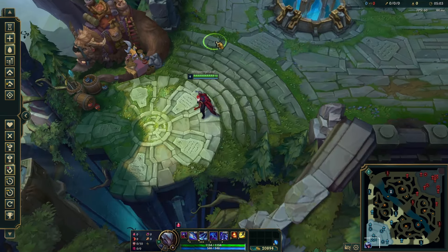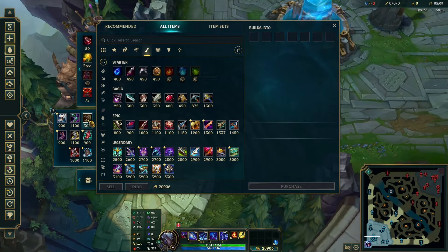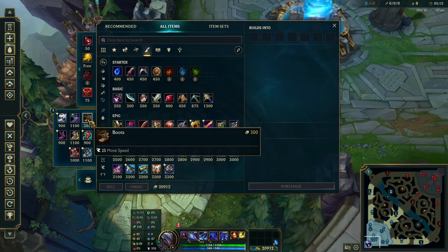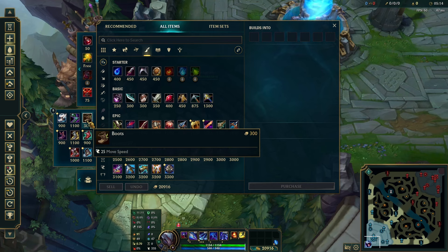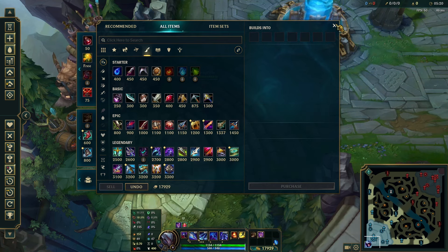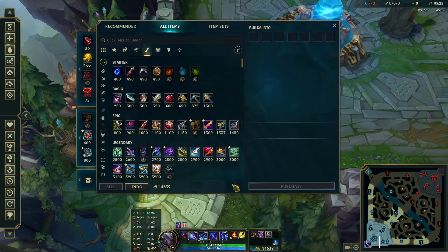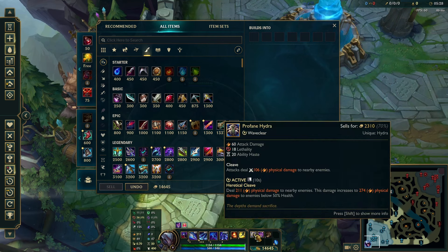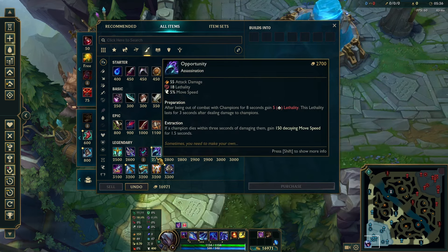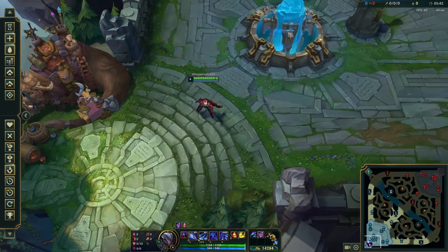For the Electrocute assassin build, on your first back in almost all situations you build tier-one boots — they're just too good on Talon. Then you finish Youmuu's. If you took Ultimate Hunter you take Youmuu's, then Profane Hydra as your second item. Many Talon mains skip Profane Hydra because it's expensive with a bad build path, so they go Opportunity as the second item instead. But if you go Opportunity you almost have to take Ultimate Hunter since you won't have ability haste from items.